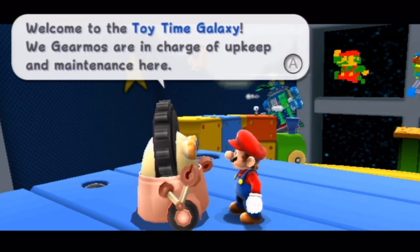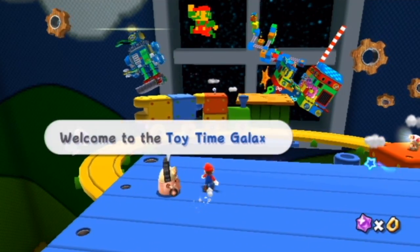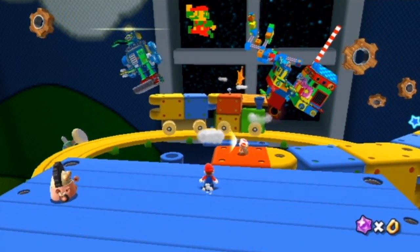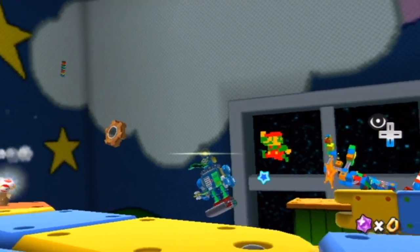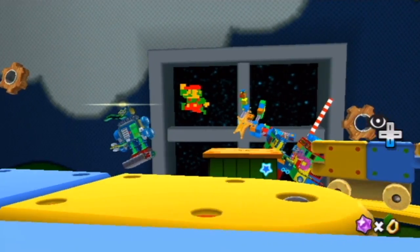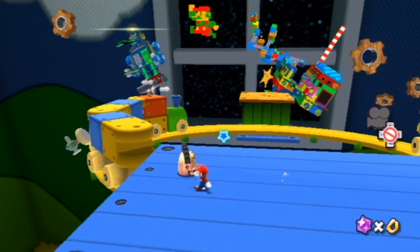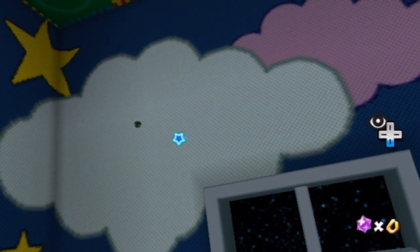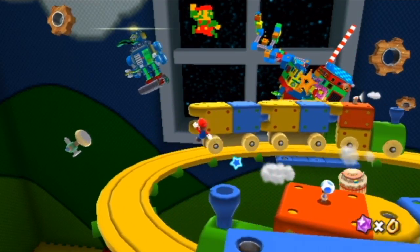Gear Mose — I forgot that's their name. That's clever. They are in charge of the upkeep, makes a lot of sense, made out of gears. Got a bunch of toys here, there's gears in the sky. Look at this place. You can see everything, and that's kind of cool. The colors are nice; we're in like a child's bedroom. I saw a planet way over here too — one little mystery planet. I don't even know what that is, to be honest with you.